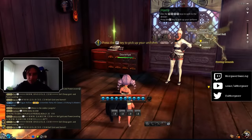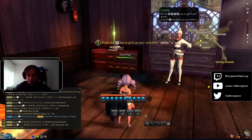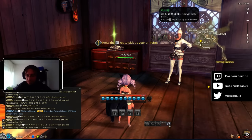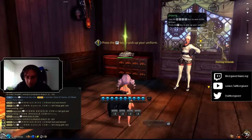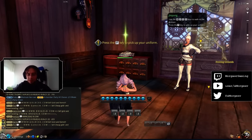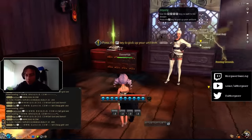Press the F key to pick up your uniform. Got like some four padlocks here. Five, six, seven - repair tool. Control R? Oh, it switches. This is so uncomfortable.